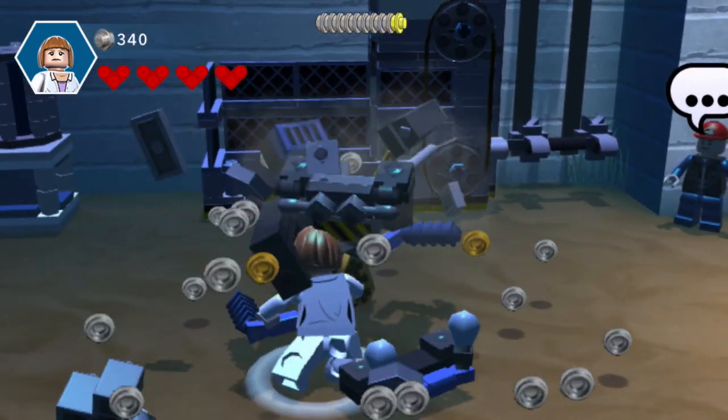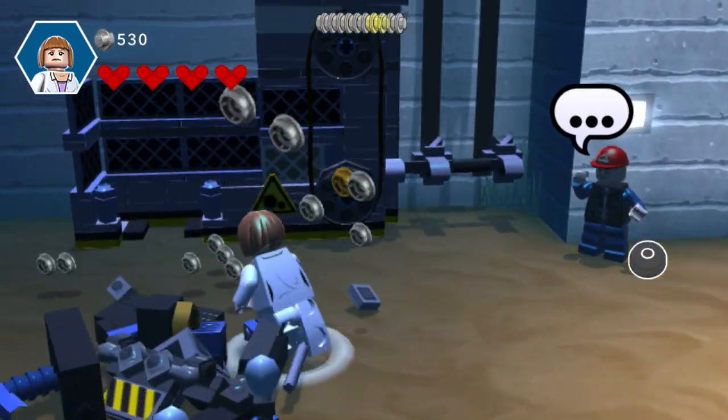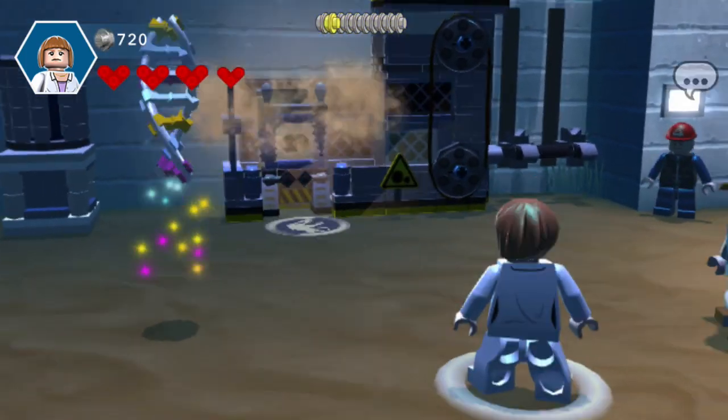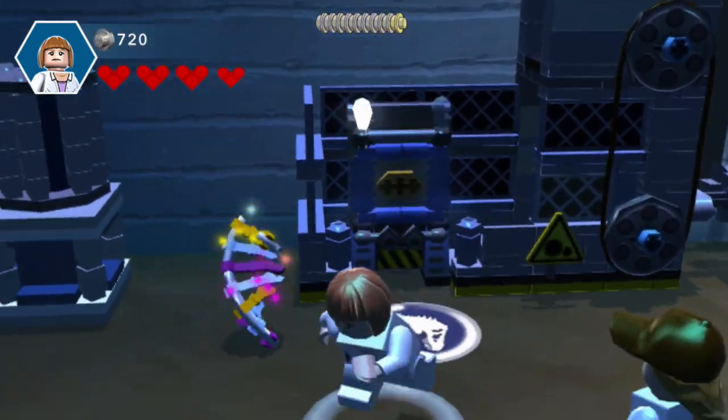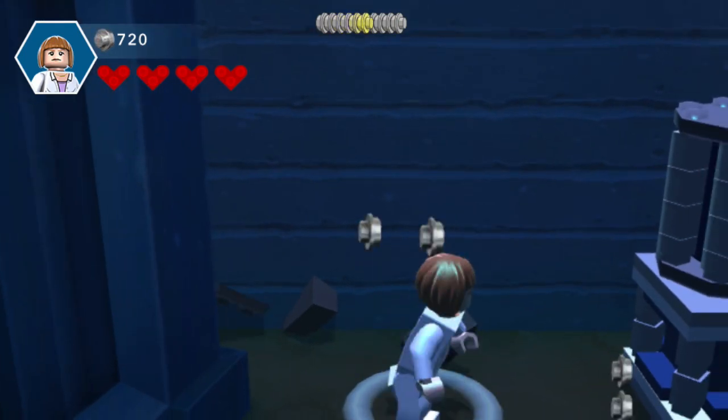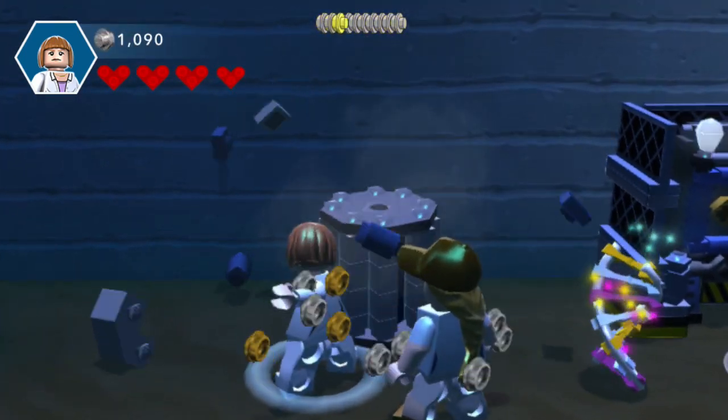Sorry, there's no way to get up to the Raptor pen until the new generator gets unpacked and built. You have to kickstart it with your stun rod. By the way, whatever you do, don't try lifting the ends of these things.